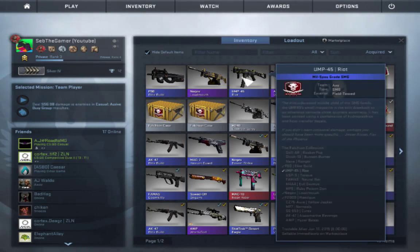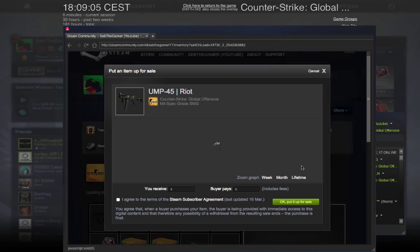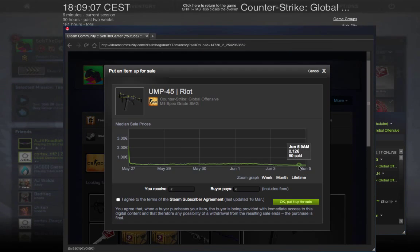At least it's not like the UMP Riot, which is like the cost of a key. UMP Riot is like $0.30? No, it's $0.14.